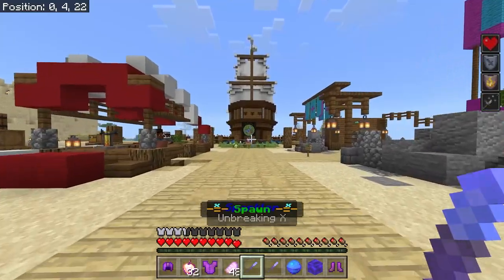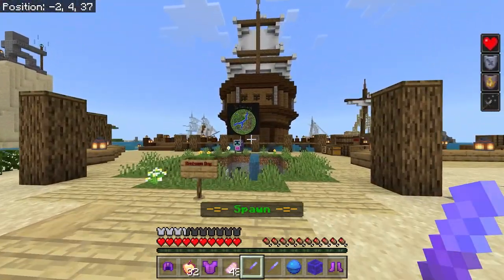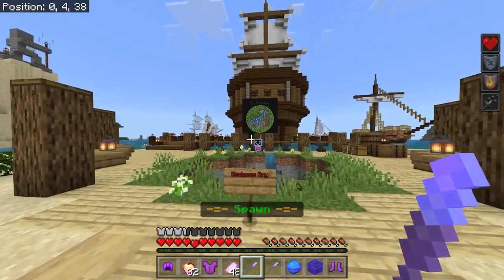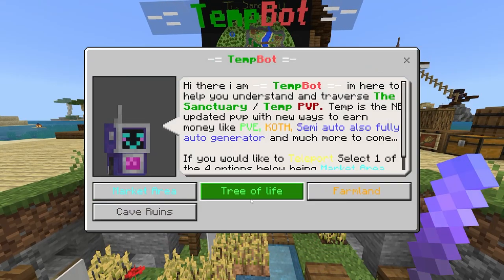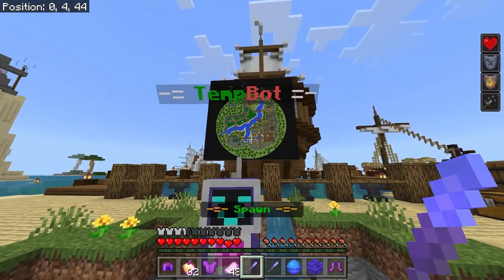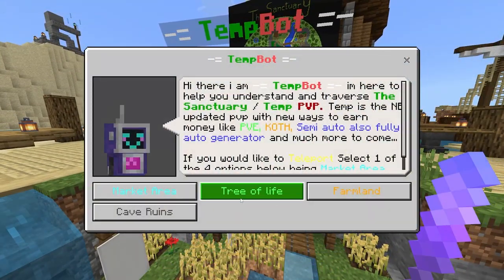Seriously, this is such a beautiful and amazing hub. But in order to actually go ahead and go to a PvP arena, simply walk forward to where it says Business Bay. This spot will let you pick what area of the map you would like to go to, and right behind that there is a giant map of the actual arena, which is definitely pretty cool.